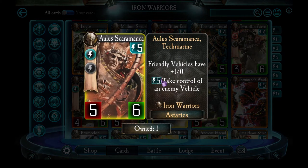Olus Karamanca is the first Legendary for the Iron Warriors. He's worth it for his stats alone — 5 energy, 5 attack, 6 health. But you'll really include this guy in a vehicle-heavy deck because while he's in play, friendly vehicles have plus 1 attack. You want to put him in play after you've already got a vehicle on the board so that vehicle can immediately benefit from the plus 1 attack. His other ability — although uncommon — lets you spend 5 energy to take control of any enemy vehicle put in play while he's out there. A lot of people forget about this ability or forget that the troop they're playing is actually a vehicle. He's critical for any vehicle-heavy deck.